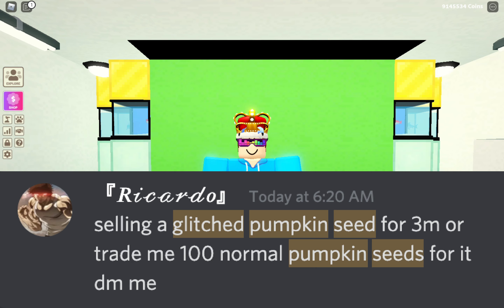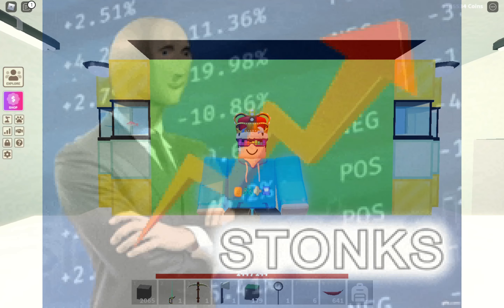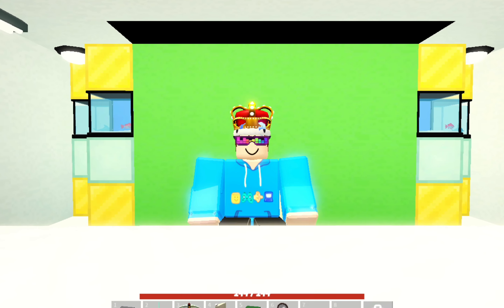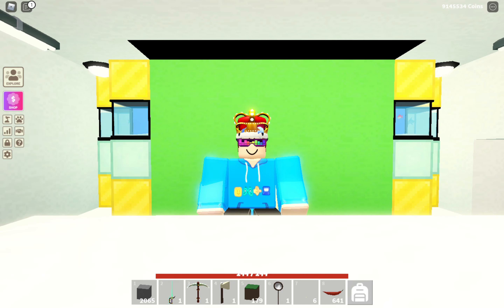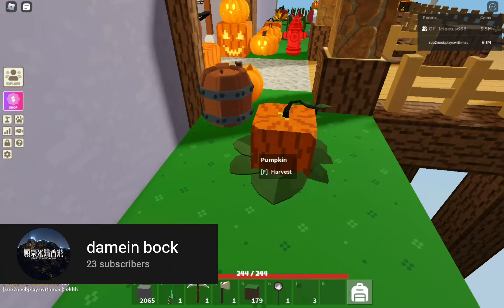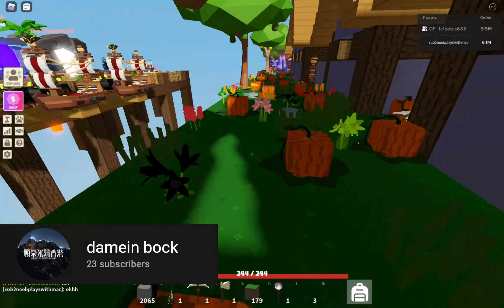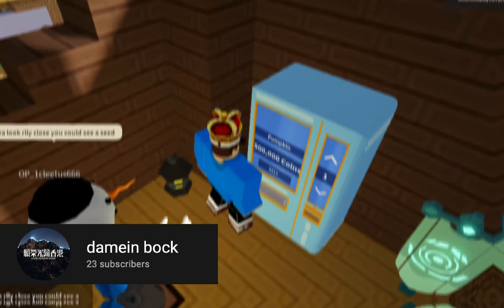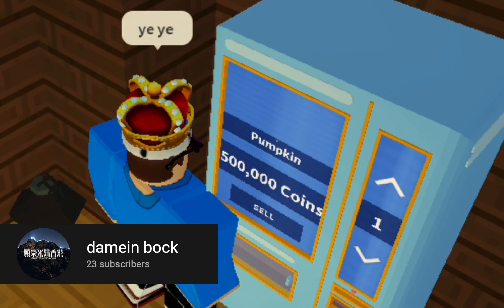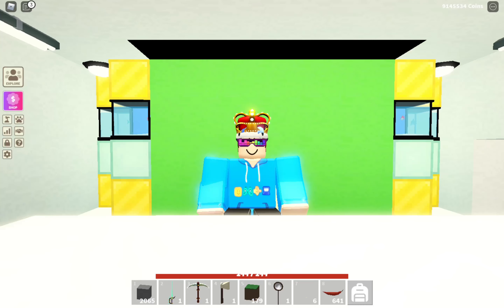If you want these, I think they're going for a couple of million right now, and since it's unobtainable the price will just go higher and higher. If you want one for yourself, I suggest you buy it right now. If you already have a couple, I suggest you keep them and sell once it's at its peak. By the way, you can also place these in vending machines, so it is tradable.